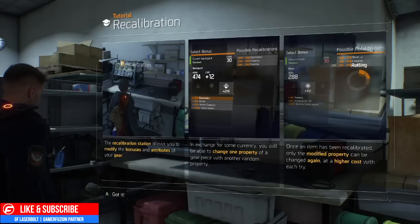The recalibration station allows you to modify bonuses and attributes on your gear. In exchange for some currency, you'll be able to exchange one property of a gear piece with another random property. Once an item has been recalibrated, only the modified property can be changed again, at a higher cost with each try.